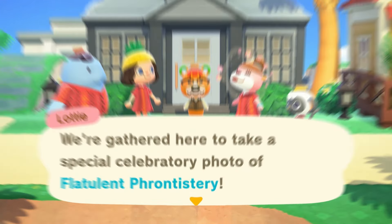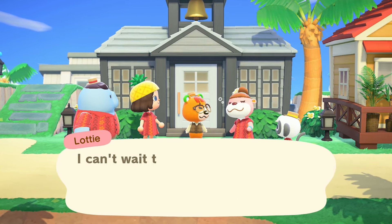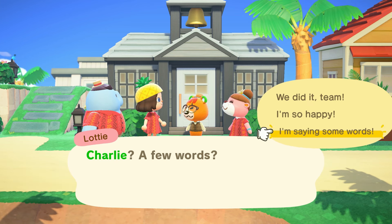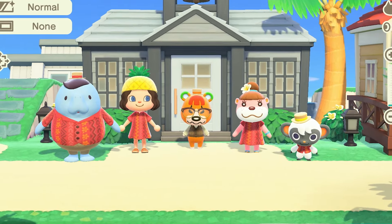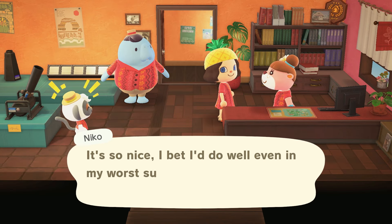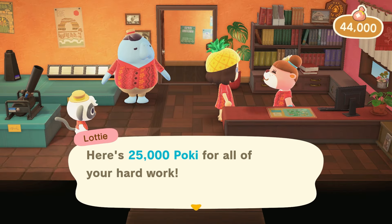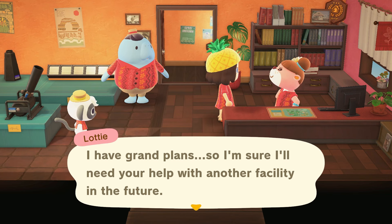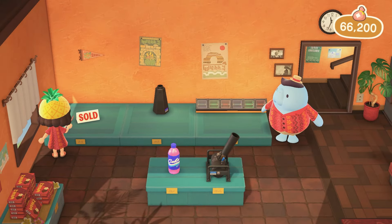We're gathered here to take a special celebratory photo of Flatulent Frontistery. The island is a little more beautiful today thanks to Charlie and Flatulent Frontistery. I can't wait to see what the future holds for its students and teachers. Charlie, a few words - I'm saying some words! Ahaha I'm such a jokester. Let's take that celebratory photo. We can have it be like an antique photo kind of thing. Oh Nico is so cute. Yeah that's cute. I think it came out lovely. That was a very large job and you'll be paid appropriately. 25,000 pokey - I'm rich! Let's see if there's anything good we can buy. Oh this tree is kind of cute, an evergreen ash. Purchase.